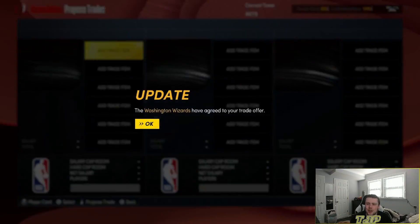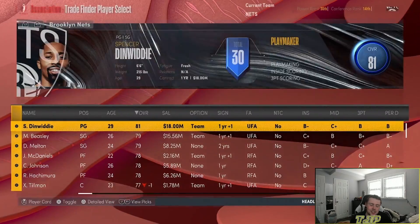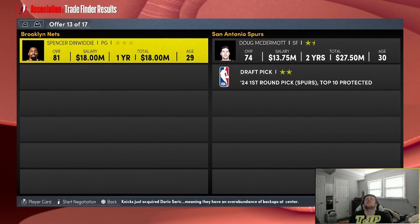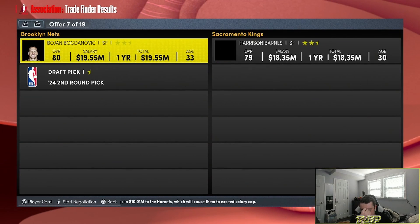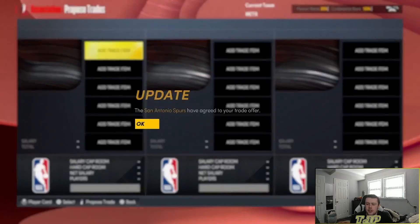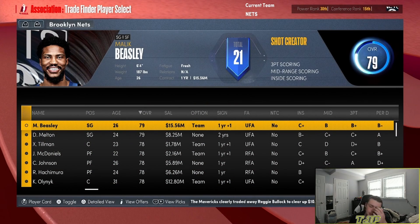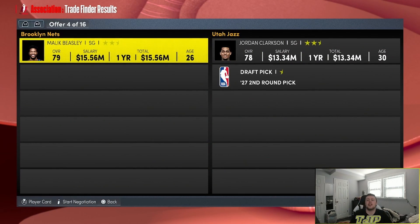We're going to lose this game — yep. I just got Spencer Dinwiddie and now I have to literally trade him. We're going to stop right here — for Bogdanovic and a second-round pick. I stopped the simulation one game too late, so now I've got to trade away Bogdanovic and Hernangomez for Olynyk and Zach Collins. And because I lost another game and couldn't stop the simulation, Malik Beasley now has to be traded — for Jordan Clarkson and a second-round pick.